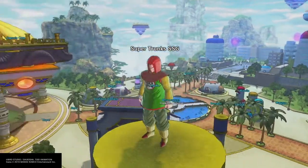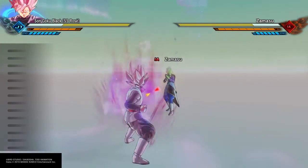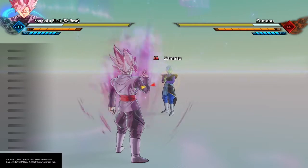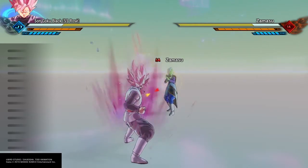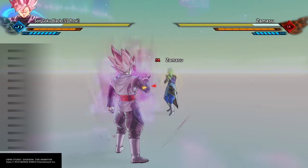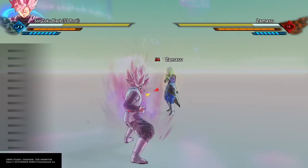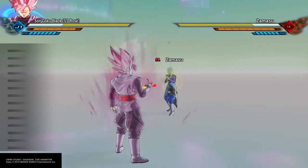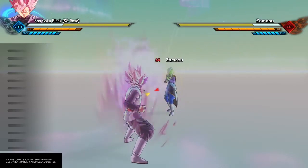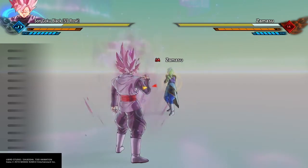On se retrouve en entraînement. Je vais vous montrer deux combos infinis qui peuvent s'enchaîner à la suite tous les deux. Sur ces deux combos infinis, vous pouvez enchaîner sur un premier, puis sur un deuxième. Donc sur le premier vous enchaînez, ensuite sur le deuxième, et un petit conseil : vous revenez sur le premier. Sinon vous avez un combo infini tout simple que vous pouvez enchaîner tout le temps avec un seul.